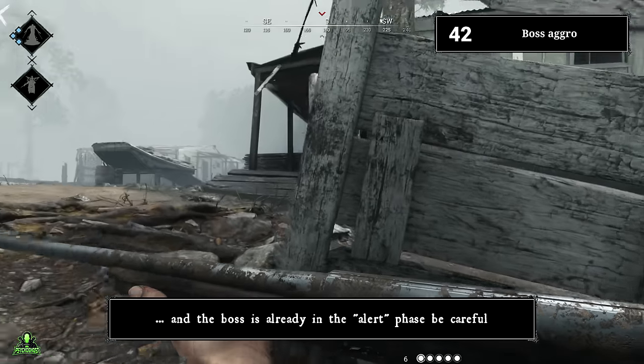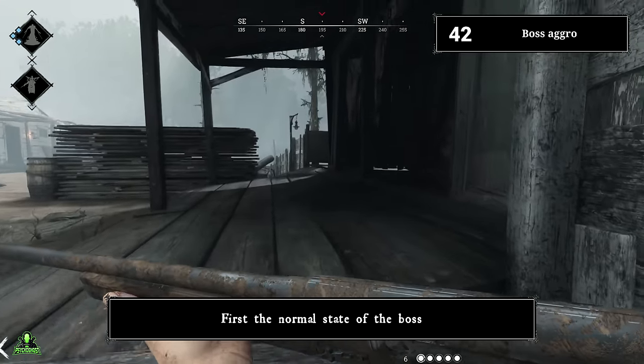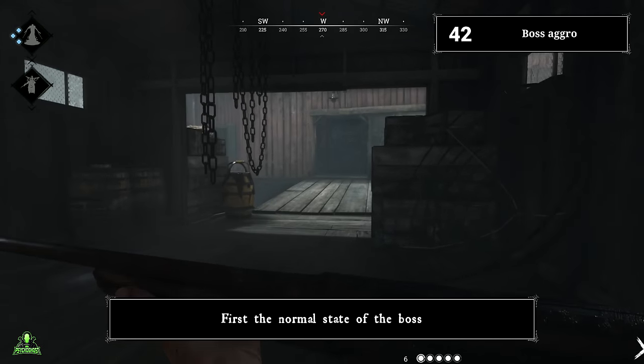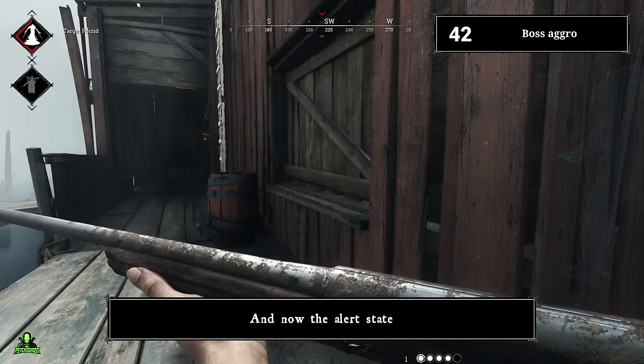If you reach the boss lair and the boss is already in the alert phase, be careful — people were here and might still be around. Here is an example: first the normal state of the boss, and now the alert state.